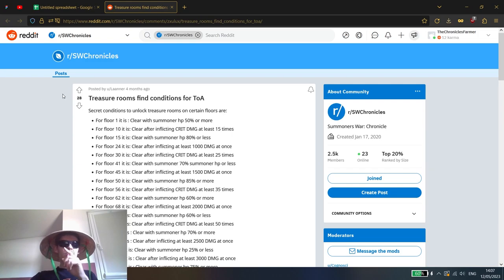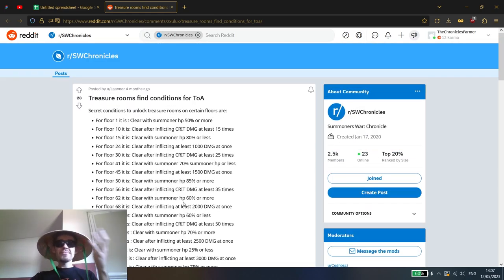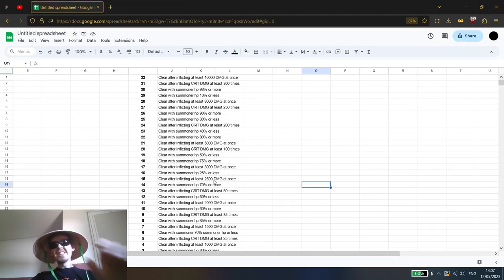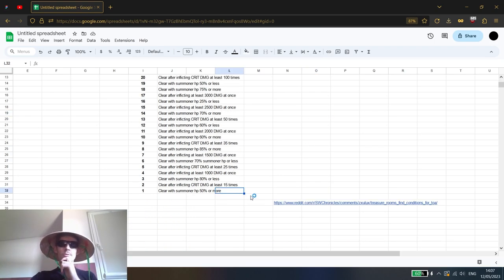Shout out to the person who posted the full unlock conditions for all of the hidden rooms. I made a spreadsheet listing all of the conditions. There are four main conditions, and those conditions change ever so slightly based on the floor difficulty.